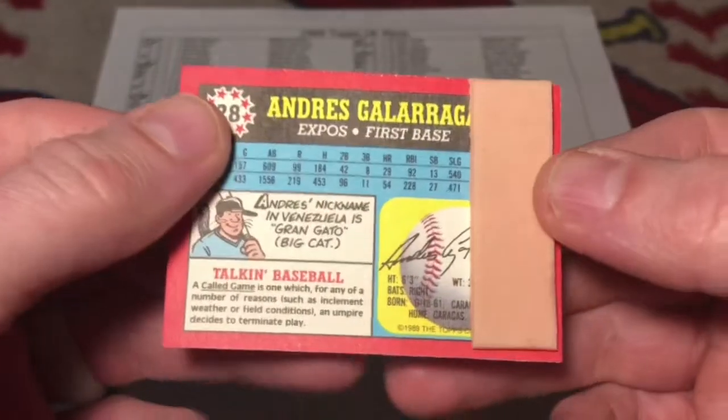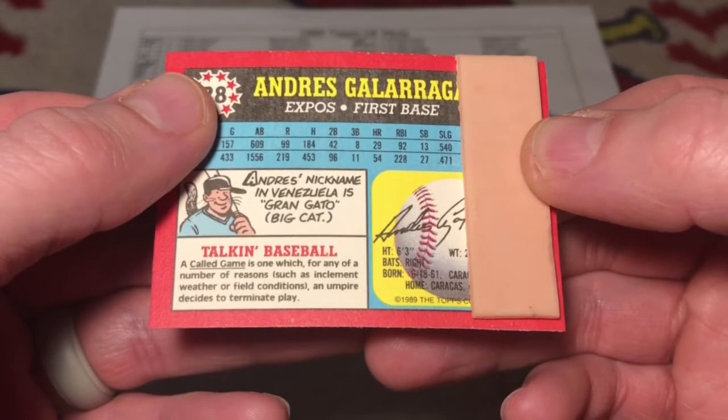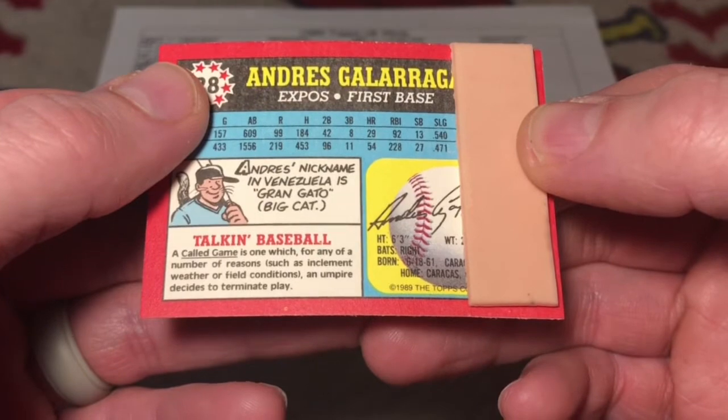And Andres Galarraga, the big cat. A called game is one which, for any of a number of reasons such as inclement weather or field conditions, an umpire decides to terminate play.